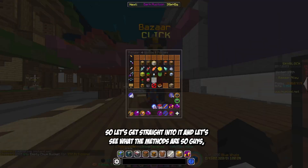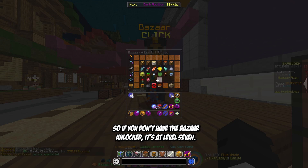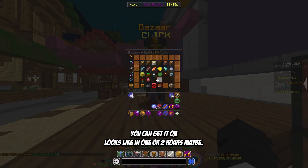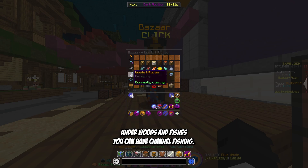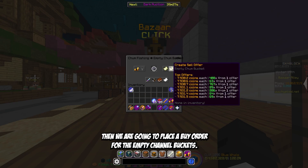The first method is going to be under Woods and Fishes in the Bazaar. If you don't have the Bazaar unlocked, it's at level 7 — I recommend watching some YouTube videos, it's really fast, you can get it unlocked in one or two hours. Under Woods and Fishes you have Champ Fishing, and we're going to place a buy order for the empty Champ Buckets.